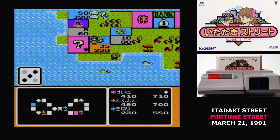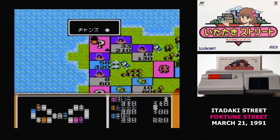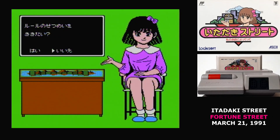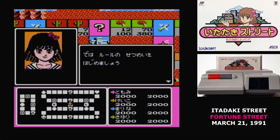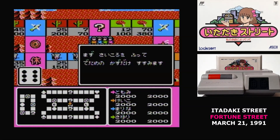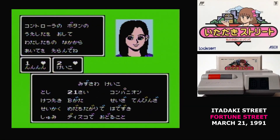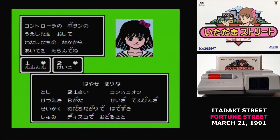According to rumors, the game went from design concept to playable Famicom version in under two weeks. When you start Itadaki Street, you're given the option to watch a tutorial, then set up the number of players. The game has four maps, but the later two aren't accessible unless you win some games. After selecting a map, you choose your opponents, and then it's time to play.